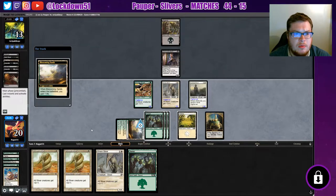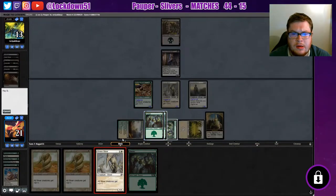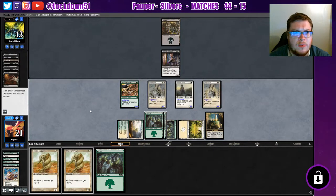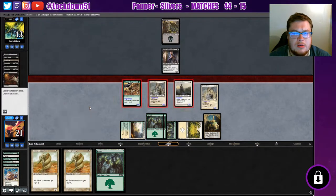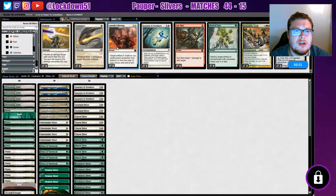Blossoming Sands — all right, we finally get that. Okay, I think I'm just gonna go ahead and dump one of my creatures into this Thorn — we'll get in for at least nine damage. Yeah, maybe it's not — oh okay, they don't want to see it. They got mana screwed a little bit; they had such a good start too. It's unfortunate.